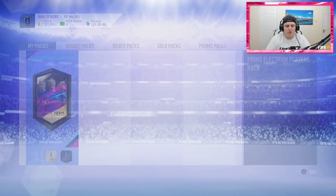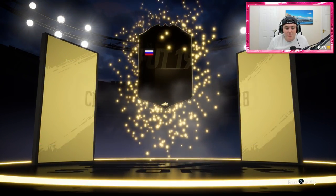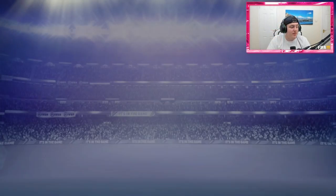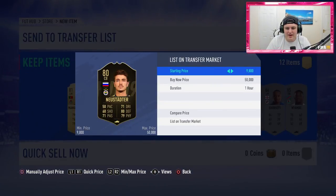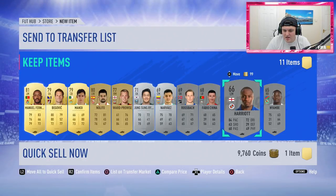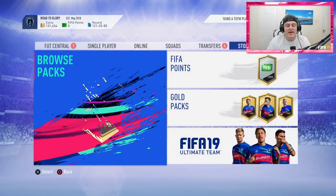The prime election players pack - no walkout unfortunately, but we do get an inform - a Russian center back. At least 10,000 coins back from him, so we'll take it. He literally sells for 10,000 coins so I might as well discard him for 9,700. Nothing else in the packs sells for much - English League Reading players - but it could have been a lot worse.